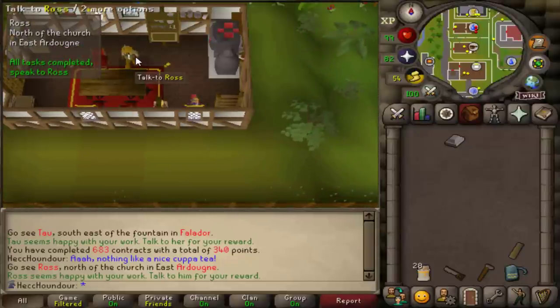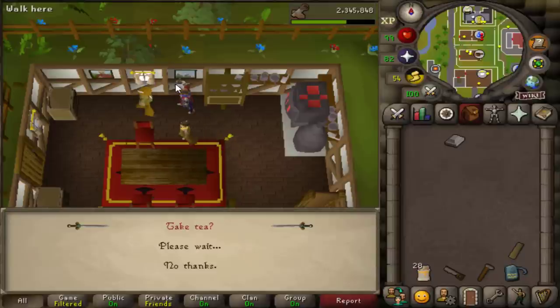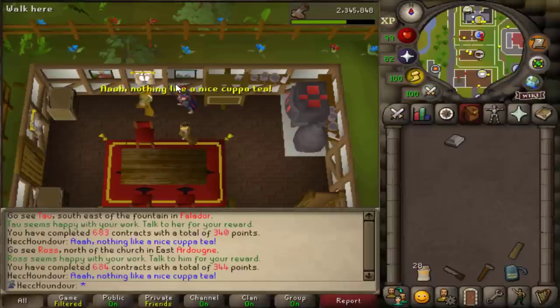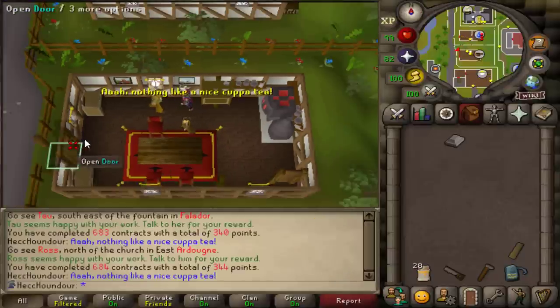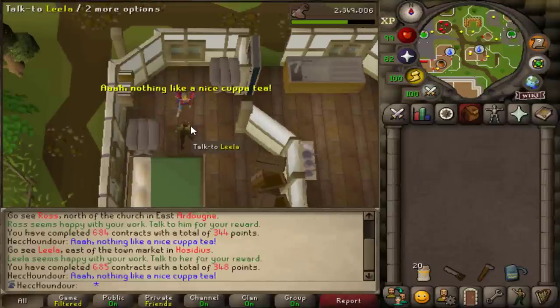When you're done fixing up the house, talk to the homeowner to claim your reward of extra construction XP and carpenter points. This completes your contract and you're set to get another task. The homeowner also offers you tea, which you can drink to fully replenish your run energy.